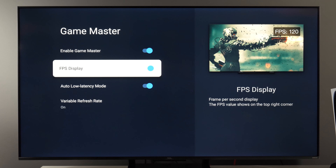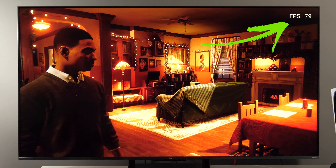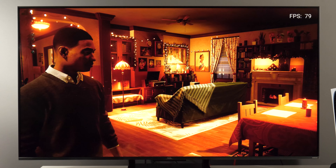So let's enable FPS display so you can see how it looks — it shows the current number of frames per second. Next, we have another menu with gaming options and you access it in two ways: you can press Quick Settings and click on Game Bar, or you long-press the overlay button and it will appear.